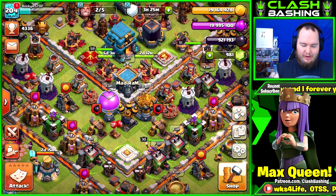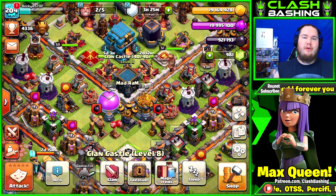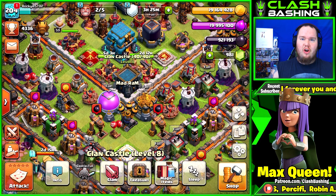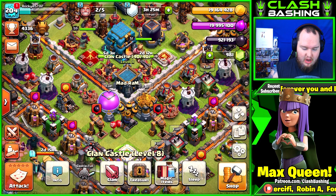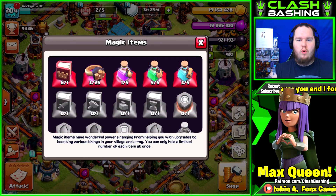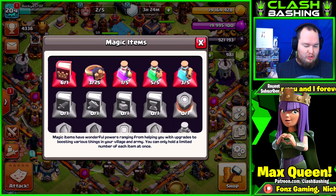Alrighty guys, there we have it. I missed the screen where it said purchase complete, but it's all good — we got all of that loot. 19 million gold, 19 million Elixir, 921,000 Dark Elixir, almost a million Dark Elixir. And if we go into our Magic Items, we got 6 Books of Heroes — we did have one already in there. So let's get to spending some of this loot, oh my goodness, I'm so pumped up for it.